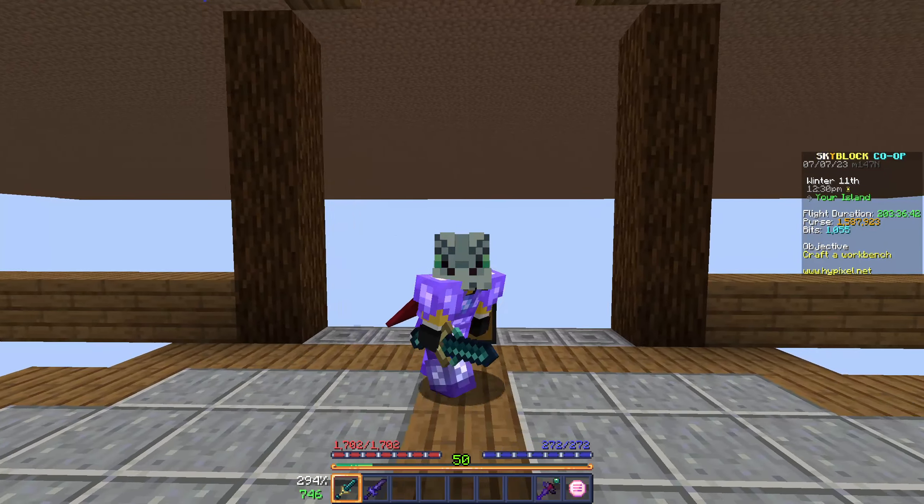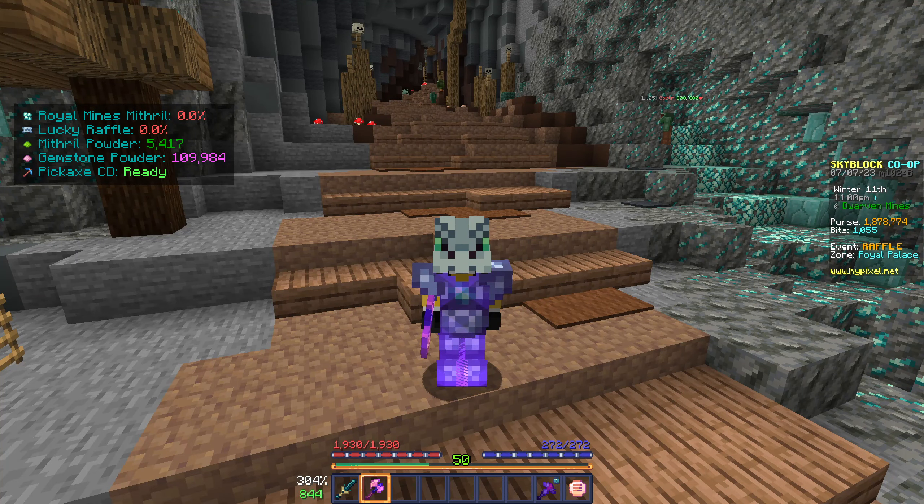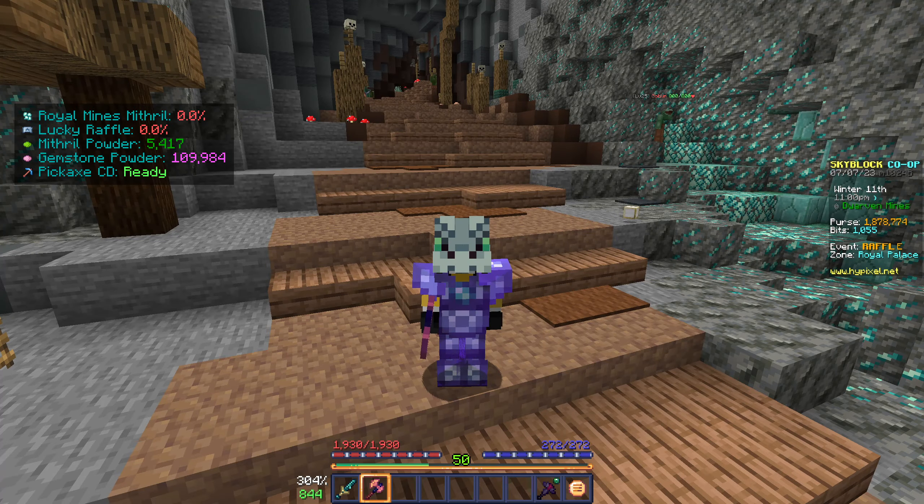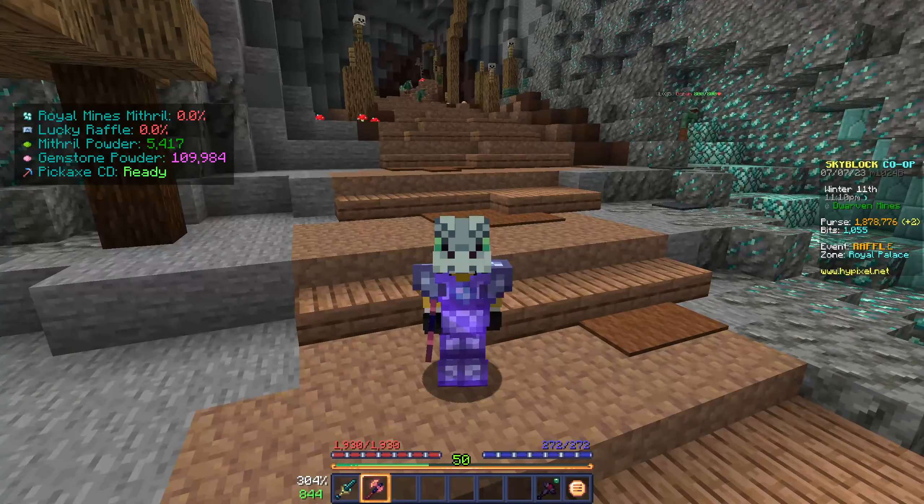For our third and final money-making method, we are going to be using the raider's axe to kill goblins. This is quite a good method because you can get money from the axe, as well as any eggs or armor they drop. So let's get right into the method.